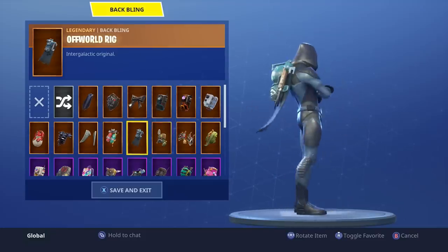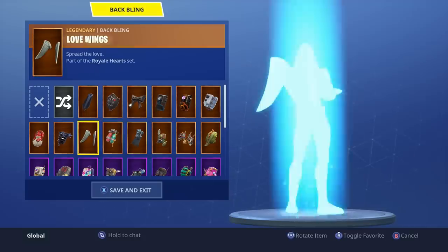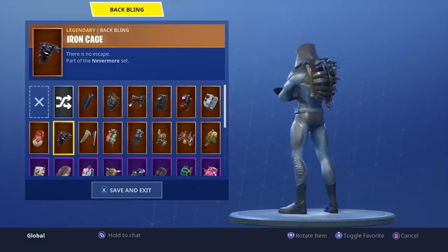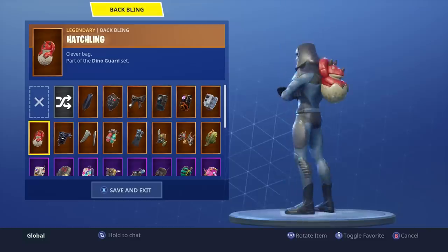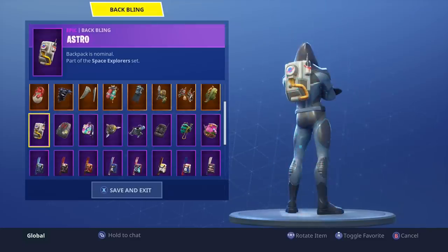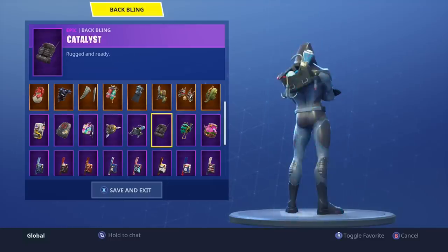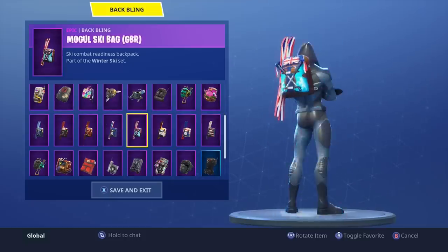That one looks good — so if you have the Off World Rig or the Visitor, they come with each other, so I would suggest using that one. Love Wings, whatever, it's alright. Iron Cage is looking alright as well, and I like looking at the back because that's what you're actually going to be seeing in game. Astro — yeah. Boogie Bag — no. Bright Bag — no. Buckler — no.